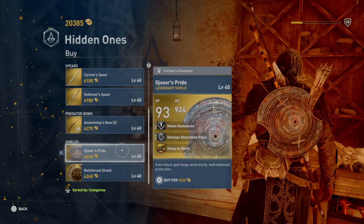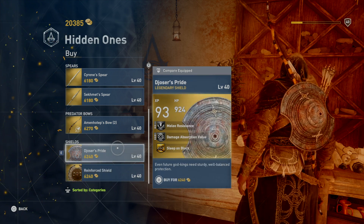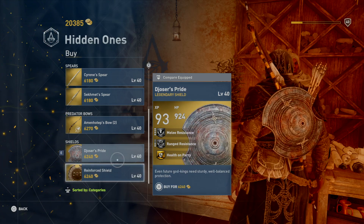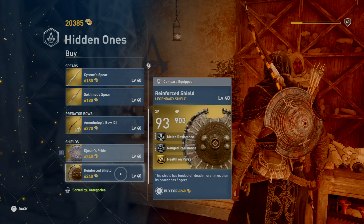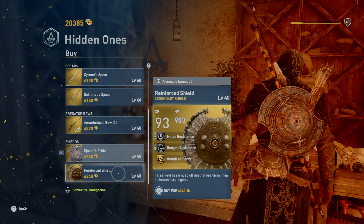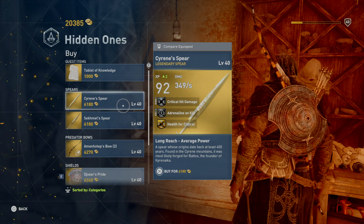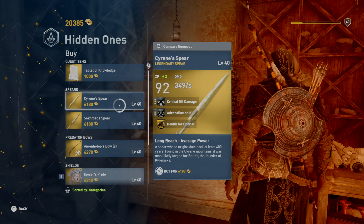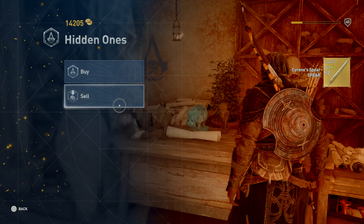We also have a predator bow, and then we can find some more shields. I believe we already have this one. The reinforced shield we don't have — it's health on parry, slip on block — this seems to be more useful. Either of them is alright. We're just gonna buy this Sirene spear; I'm a big fan of spears. Holding yes to buy it — alright, we have it.